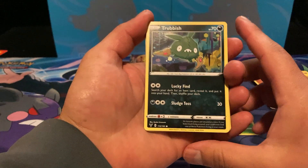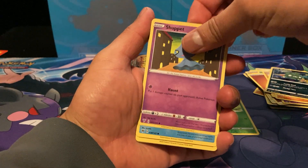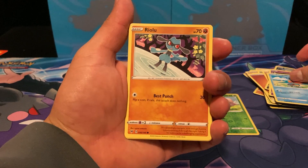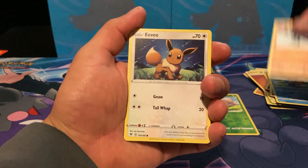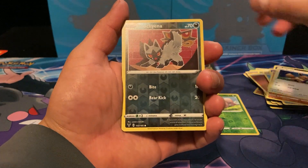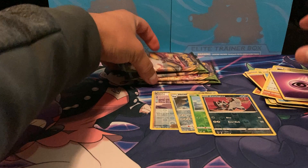Pack four: Trubbish, Shuppet, Snubbull, Riolu, Eevee, a reverse Poochyena, and a Steelix V. Not the cards I want to be pulling.